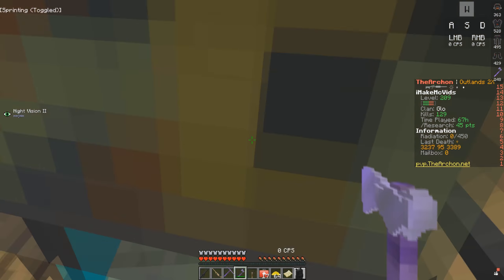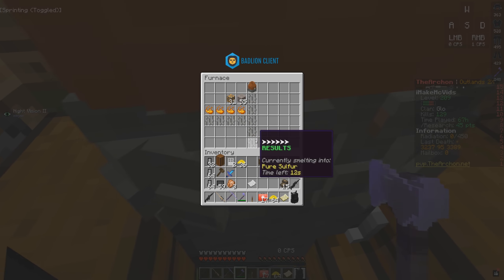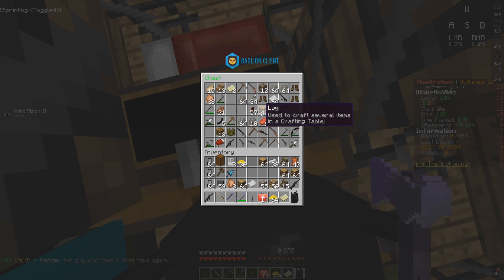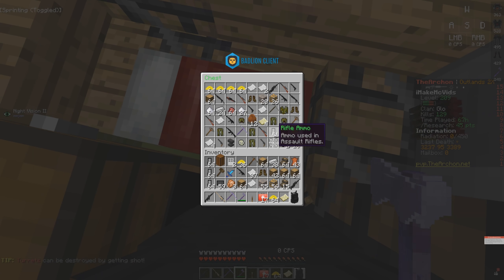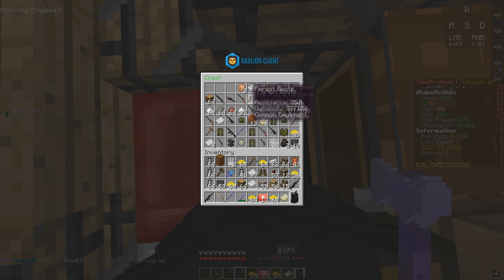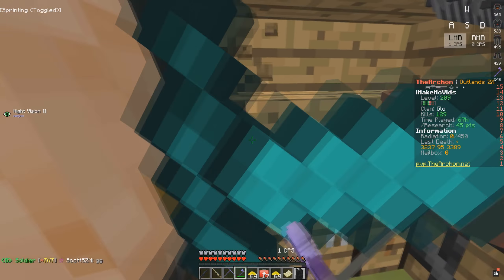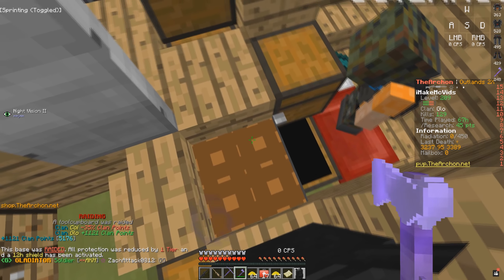We got in. Stack of T2 stairs — yes! T2 stairs, leather, some wood. No sulfur? 13 leather. We'll have to break this chest. There's some all right stuff — more rifle ammo. They have to have another chest in this base. Let's take the sulfur we got. More sulfur — that's pretty much all we're getting from these raids is sulfur. There is some armor in here. I think that's pretty much their entire base, so let's do the TC. A thousand clan points!